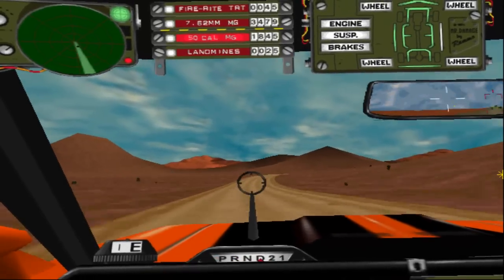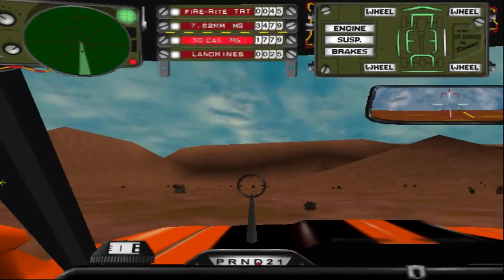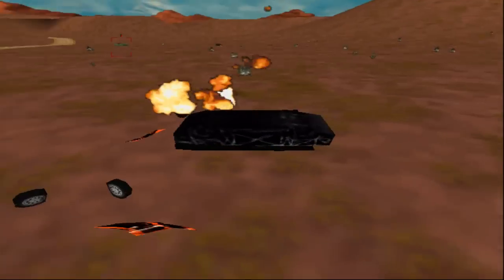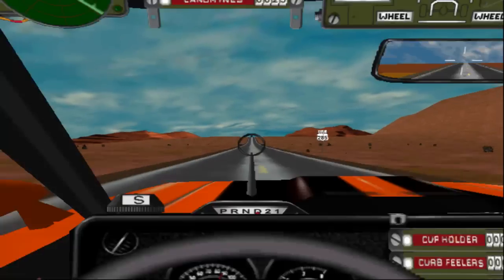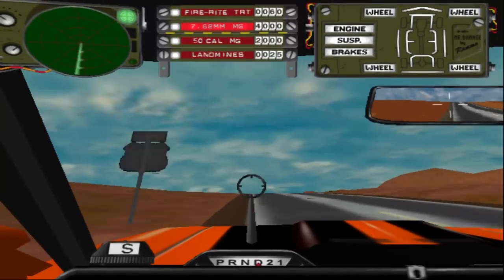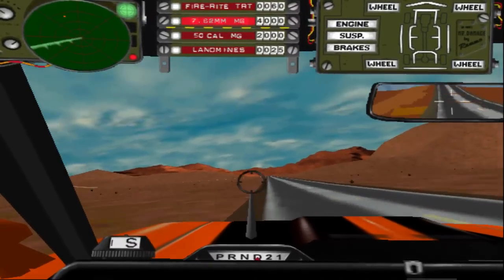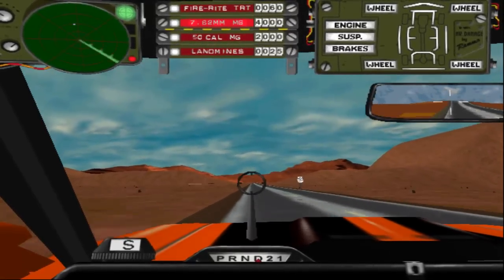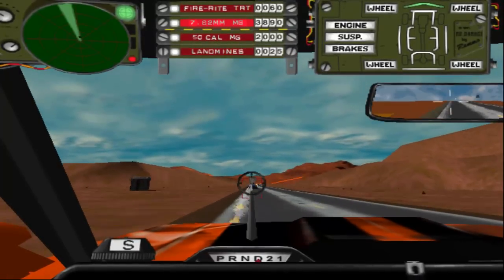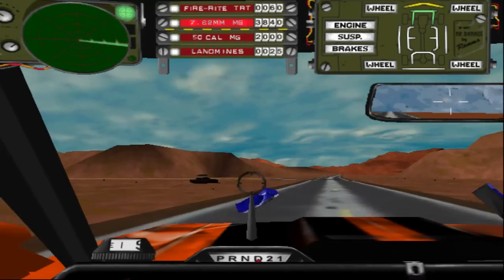And bullshit. Look, see the armour? I had green armour and one rocket blew me up. One. This is attempt twenty-two. Same tactic as before. And as you can see, I'm already doing worse than I did before, because I already have yellow armour. This is bad. This is very bad. What was pissing me off was that every time a rocket was fired, those graphical glitches - I keep pausing the game to fix them. That occurred every time someone shot a rocket.